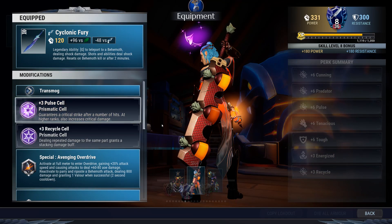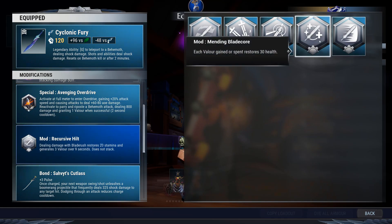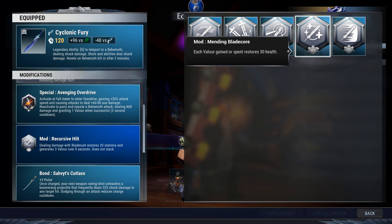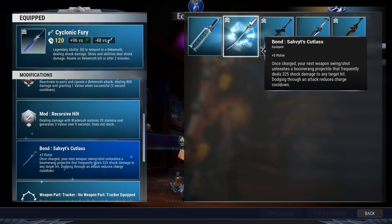Pulse, Soar, Pulse Cell, Recycle Cell. Your special is Avenging Overdrive. The mod is either Recursive Hilt or you can go for Mending Blade Core. If you feel that you don't have enough survival and it's a struggle to survive, take Mending Blade Core. If you feel confident in yourself — and of course I'll be showing this version — take Recursive Hilt.